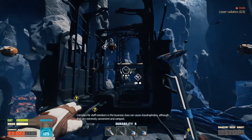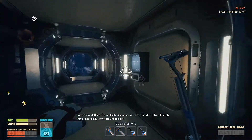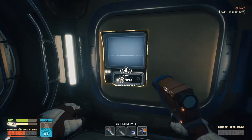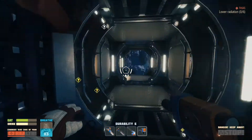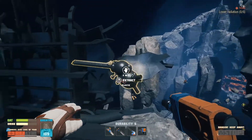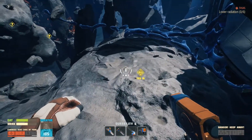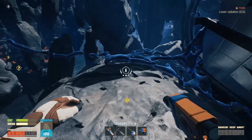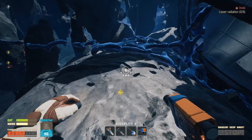Corridors for staff members in the business class can cause claustrophobia, although they are extremely convenient and compact. A corridor blueprint. I'm really looking forward to getting out of the tutorial because I'm a little bit convinced the game's humor drops off and the gameplay really picks up when we get to that point. This tutorial section is dragging on quite badly.